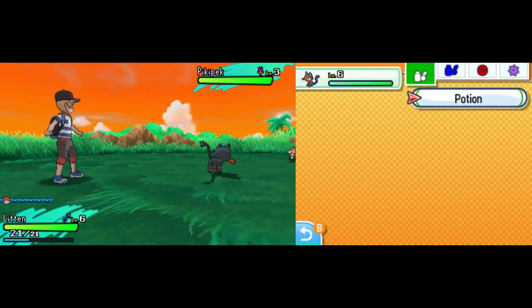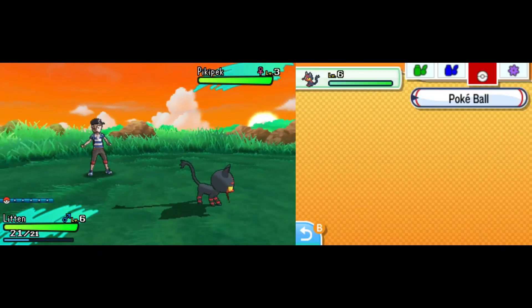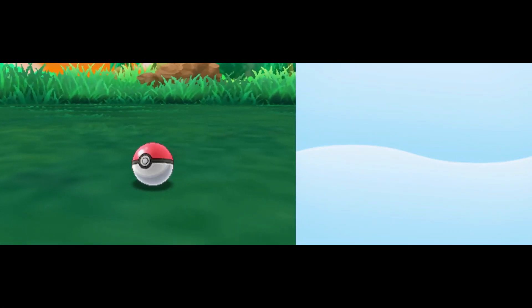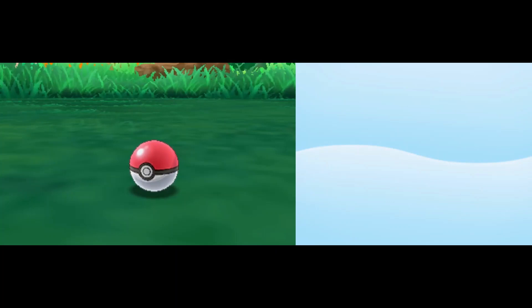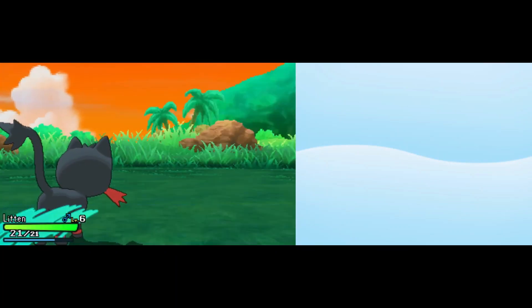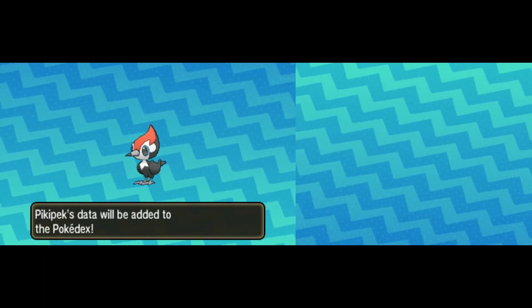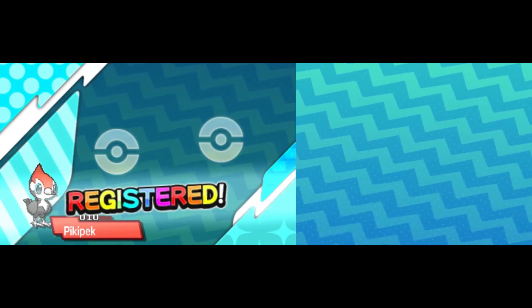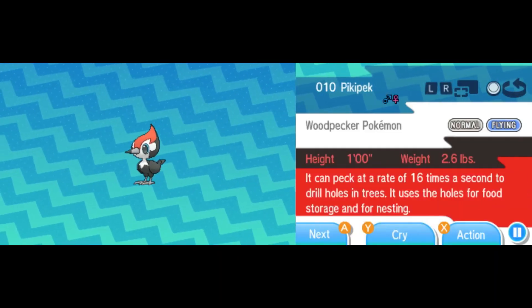Our Route 1 first encounter is going to be the Pikipek, this little woodpecker guy. We chuck the Pokeball and secure it. Because I have no clue what these Pokemon are called or how to say them, I'm not going to do nicknames for this run — we're just going to keep the normal Pokemon names so I can learn them a lot better, and then for future Sun and Moon runs we can definitely do nicknames.